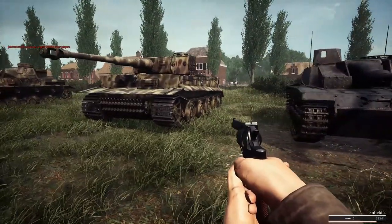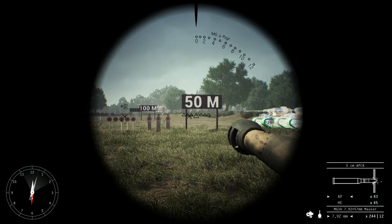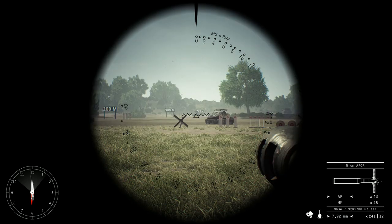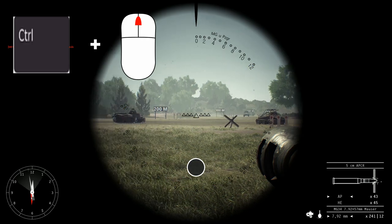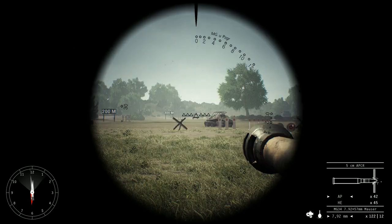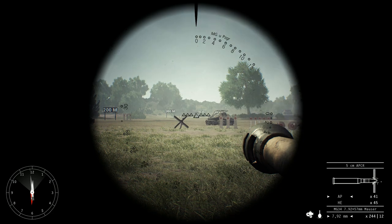The gunner is responsible for engaging enemy targets, communicating with the driver and commander, and selecting the correct type of ammunition for the target. Use the mouse wheel to toggle through viewing modes — your options are gun optic and periscope. Press Q in either of these views to toggle zoom. Control the turret with the W, A, S, and D keys. To increase or decrease your turret speed, hold down the control button and then use your mouse wheel. When engaging targets at range, it is wise to reduce your turret speed for better control. If you need to rapidly traverse to get eyes on an enemy target, you'll want to increase your turret speed.